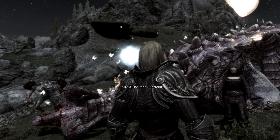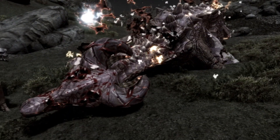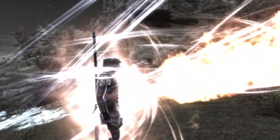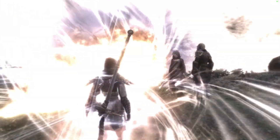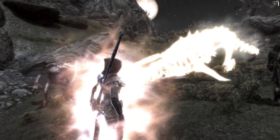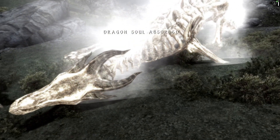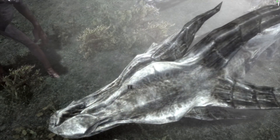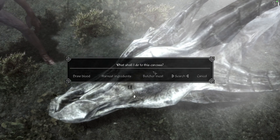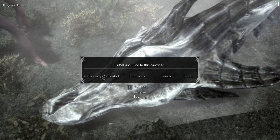Here we go — do a quick save here. I always do a quick save before that because sometimes it'll induce a crash. Get my bolts back and draw some blood — I think it's R&D that does that harvest ingredients thing.